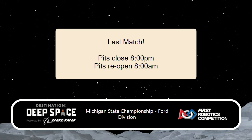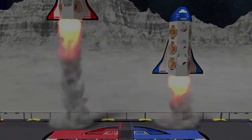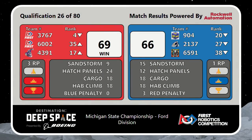All right, here come our last set of scores. Match 26 — the Red Alliance takes the victory, 69 to 66. One cargo separated these two alliances, giving the Red Alliance three ranking points in that match.